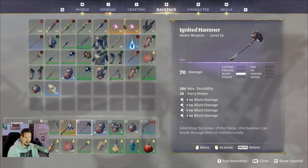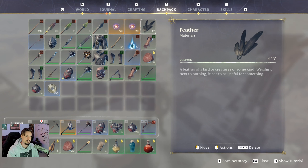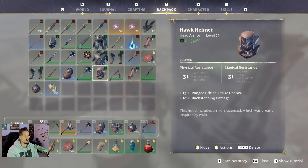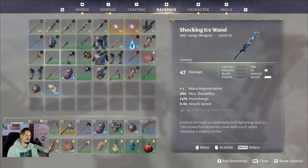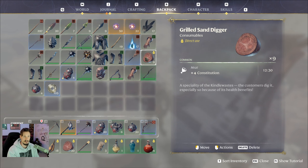Every time you do this you get times four sparks, so that's really nice to have. You always get feathers from doing this. You get three different sets: the monarch set, the spellbinder set, and the hawk set. It's really really good. Of course you're going to constantly get weapons from this, you're going to get spells, and you're going to get meat which gives you a plus four constitution, which I think is awesome.